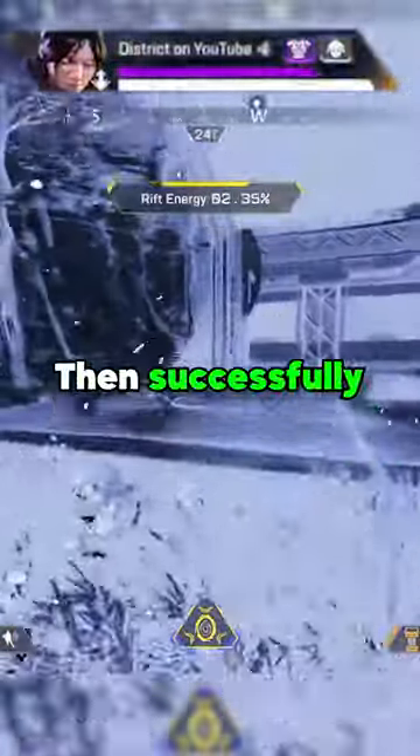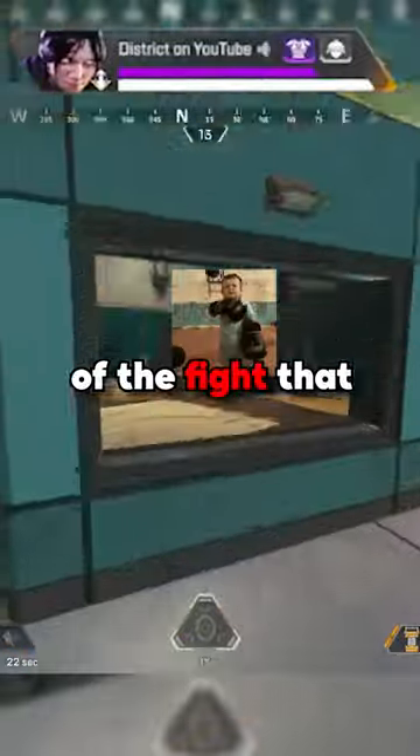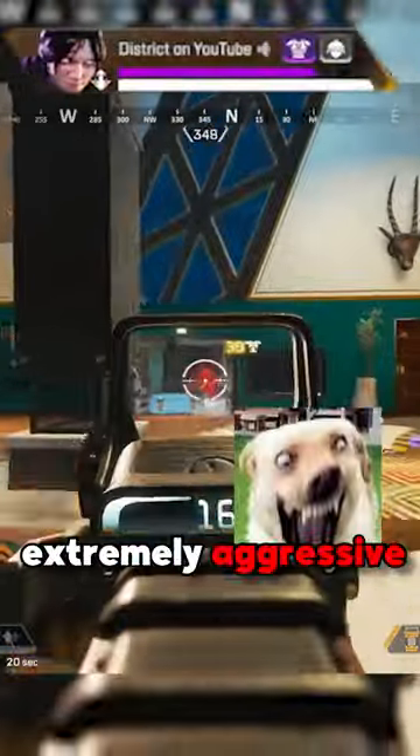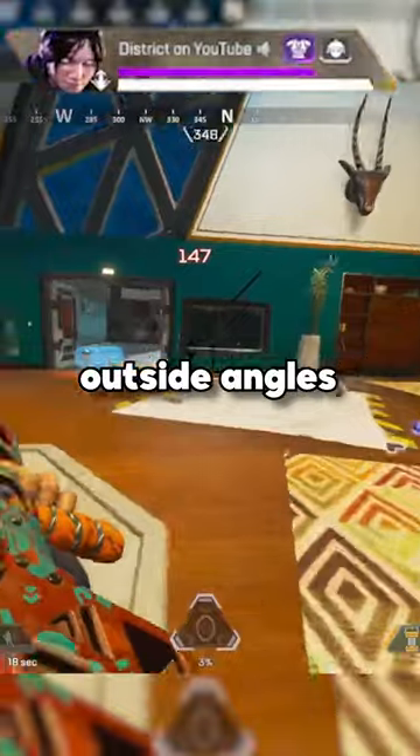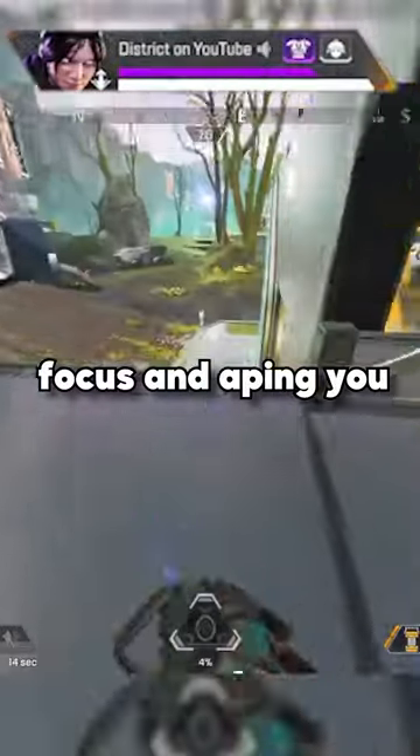Today I'll teach you how to third party and then successfully hold off a fourth. Never push directly into the middle of the fight that you're trying to third. Instead, fight extremely aggressive from cover from a variety of outside angles. Staying slightly at a distance from the fight keeps teams at bay and removes the chance of them flipping focus and aping you instead.